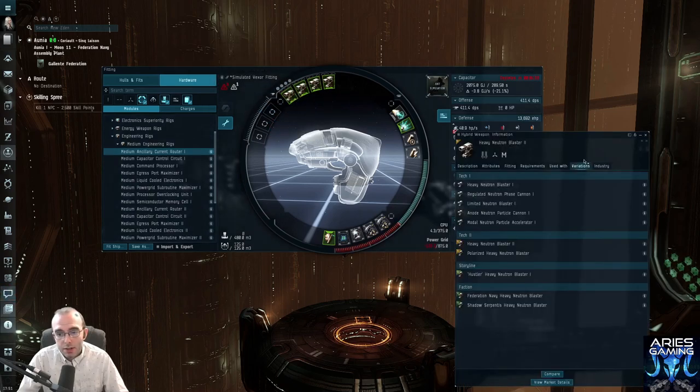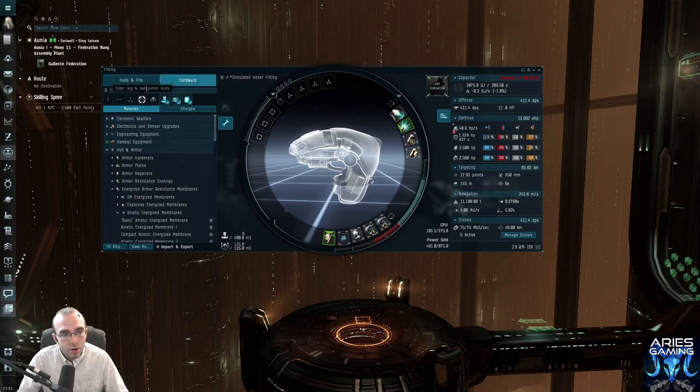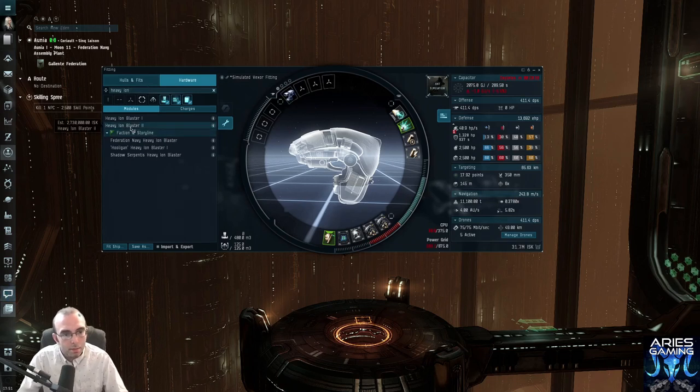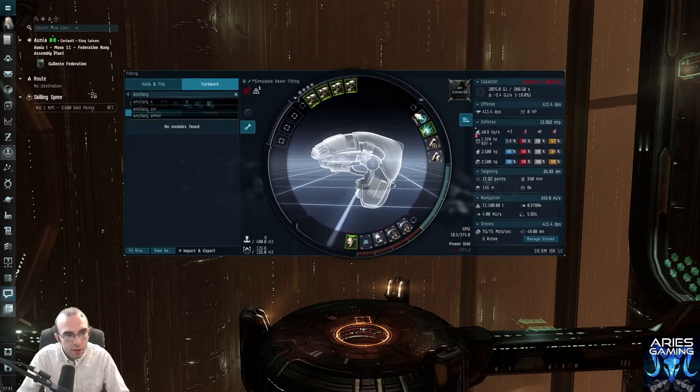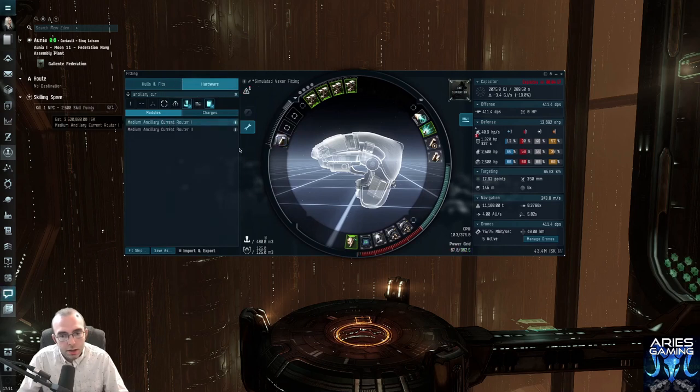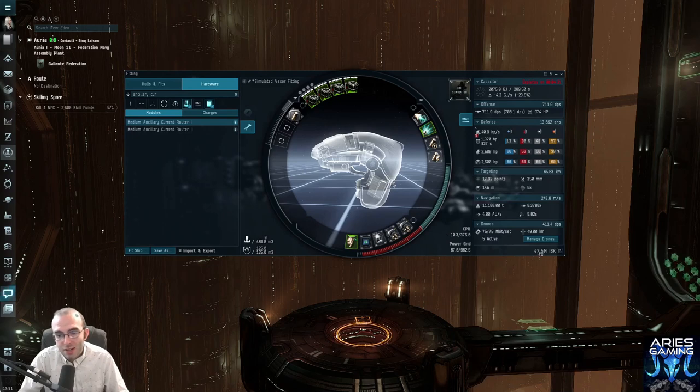Remember when I fit the guns at the very beginning, you could already see it was going to be a huge problem — it filled up almost all the power grid with nothing else on the ship. So what I'm going to do is unload the ammo and downgrade these to ion blasters instead. Remember, neutron blasters are great but they take up a ton of power grid. Let's see if ions solve our problem. With ions and one ancillary current rig, we're close — and I think that's probably a decent solution using only one rig slot, with slightly less range and a little less damage.